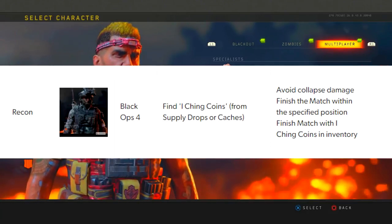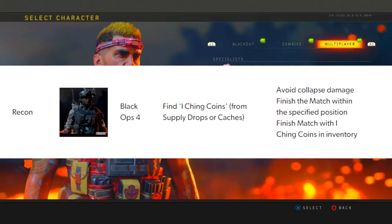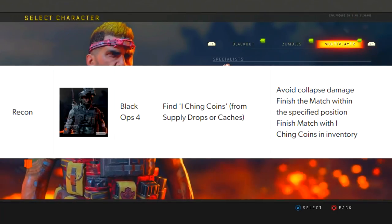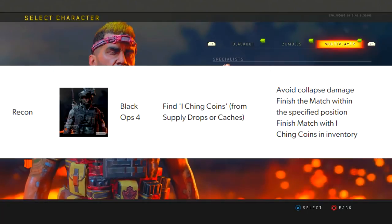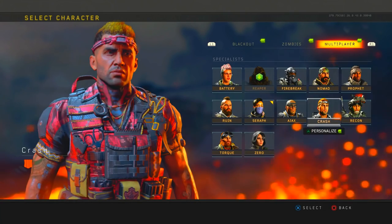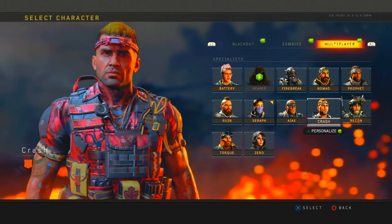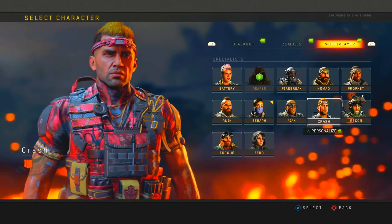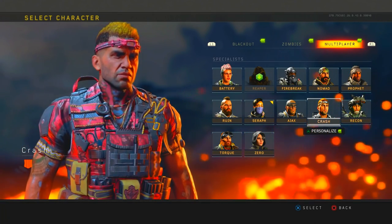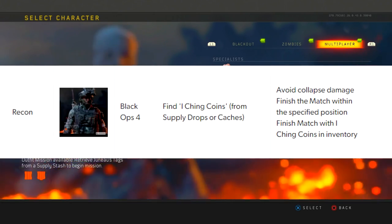For Crash — my main character — find poker chips from medic bags. The challenge requires you to end the match with 15 healing items, finish the match within the specified position, and finish with the poker chips in your inventory. So you've got to have 15 healing items and finish the game with the poker chips.